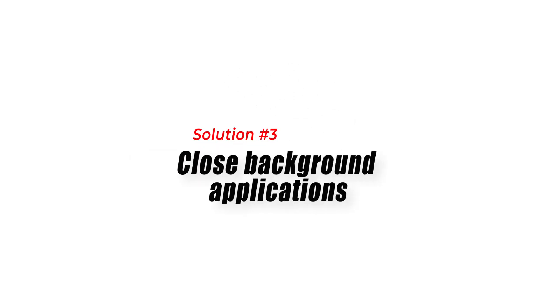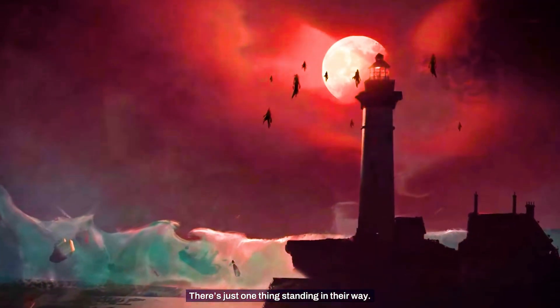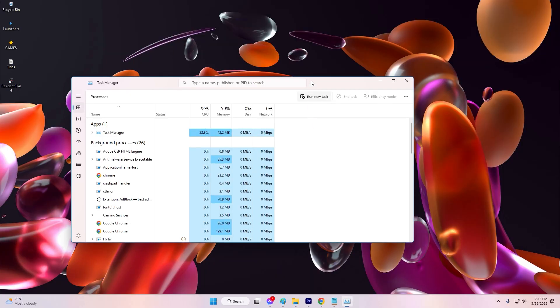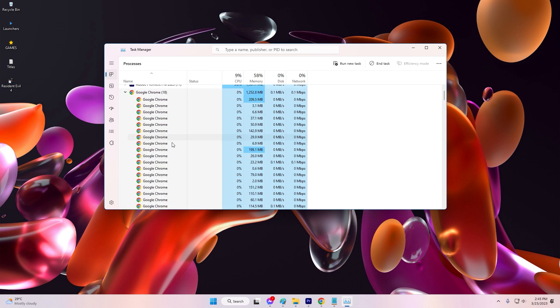Solution 3: Close Background Applications. Running other applications in the background while playing Redfall can also affect the game's performance, leading to FPS drops. You can close all the unnecessary applications running in the background to free up system resources and improve Redfall's performance.